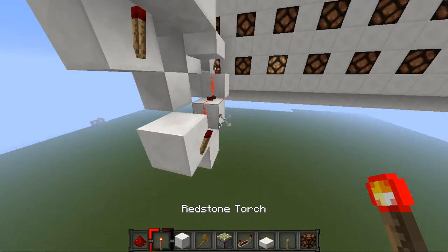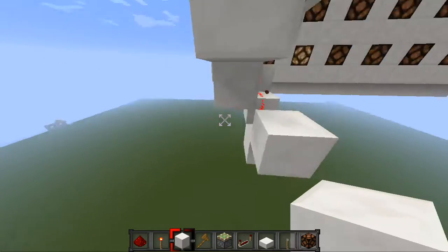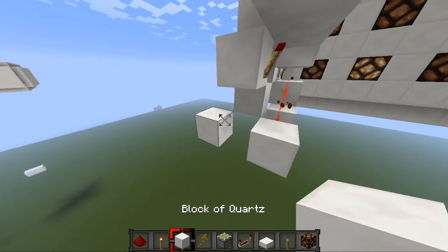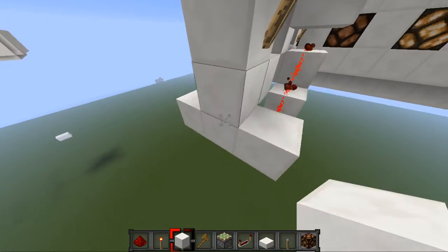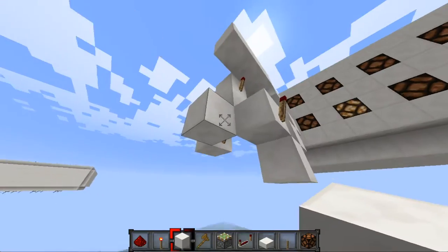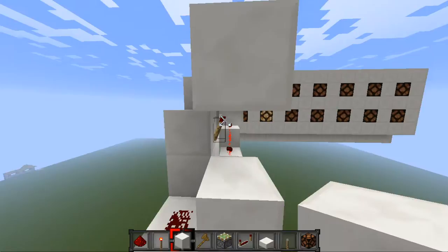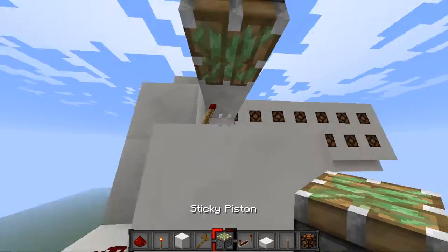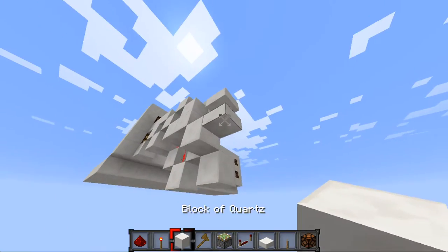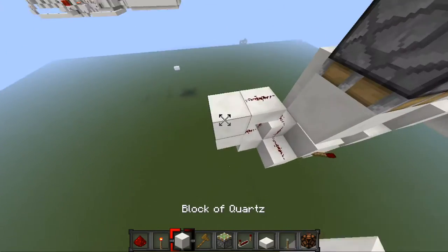I'm starting to blank on how I build this — it's been a little while since I built this design. Okay, it's starting to come back to me. That comes up like that, and then that's like that, and then that goes down like that. Okay, I think I'm getting it. So that's like that, and that's like that. And we're almost done already, because it's a fairly simple adder design. All we're going to need to do is stack this.